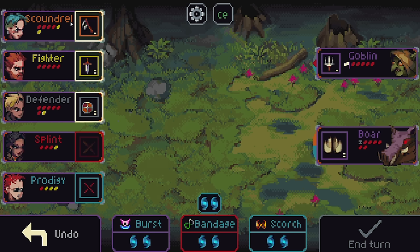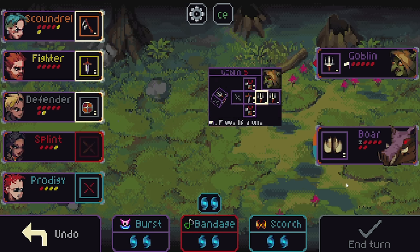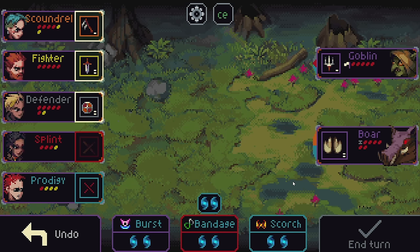Let's open up with the scoundrel's move, which will soften up one of our opponents. Speaking of our opponents — we see these little symbols here next to their HP. The goblin says they will flee if it is alone. So if we could take the boar out, the goblin would run on its own and we wouldn't even have to fight it. The boar, though, has one of these fancy little HP, which must be removed individually. So no matter how strong an attack you hit them with, it'll only take one HP off.